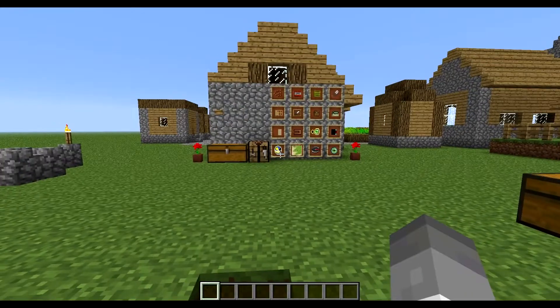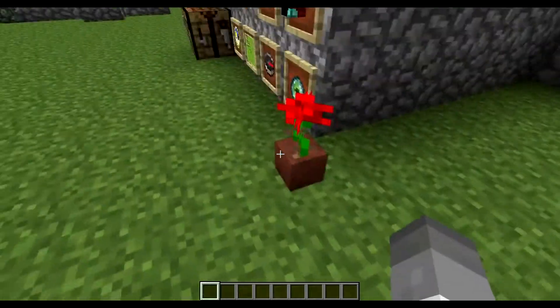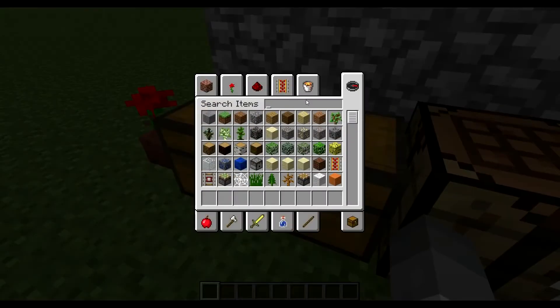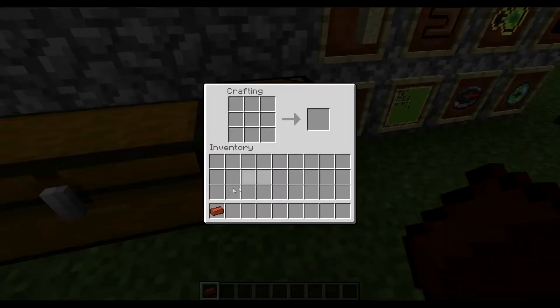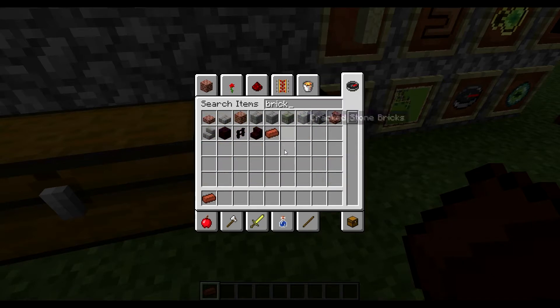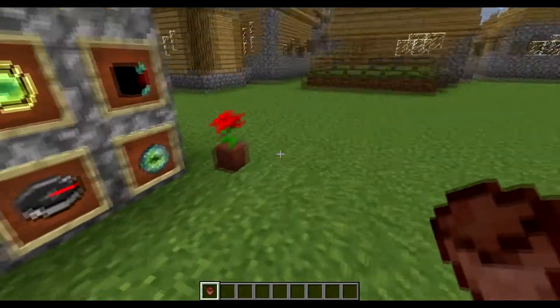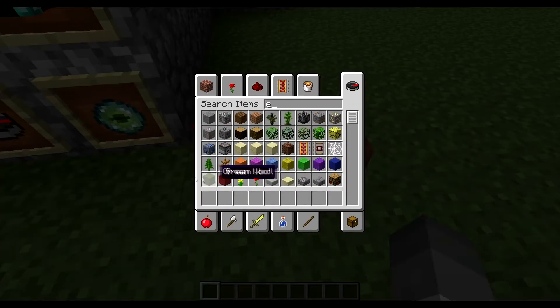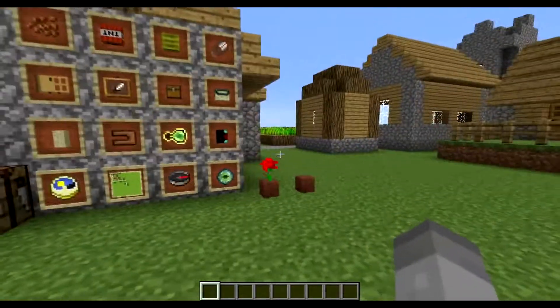Let's get into the good stuff. First of all, we have flower pots now. Bricks actually have a use, kind of. It's actually really easy to craft — all you do is put bricks in that order and you get a flower pot. You can place your little pretty roses and flowers and all that stuff in there. That is flower pots.